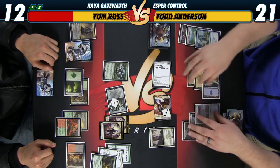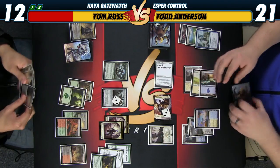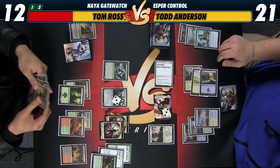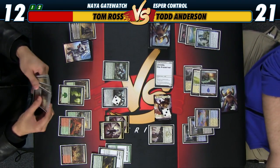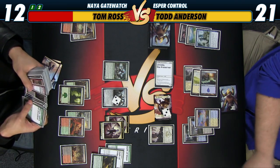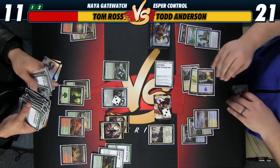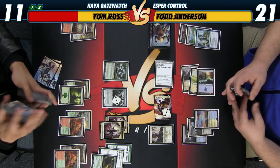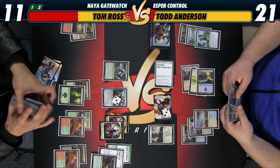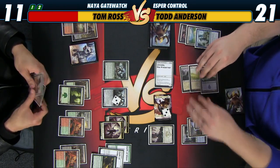Maybe I should use it as a blocker — maybe I don't need it. Kind of like everything that's going on here. Still can't cast a card with my hand. My 12 life. Don't want to draw any more lands. Cracking Bloodstained Mire going to 12, no, 11. Getting something. 11 to 21. This is another red-green land in case I really want to go deep on Evolutionary Leap.